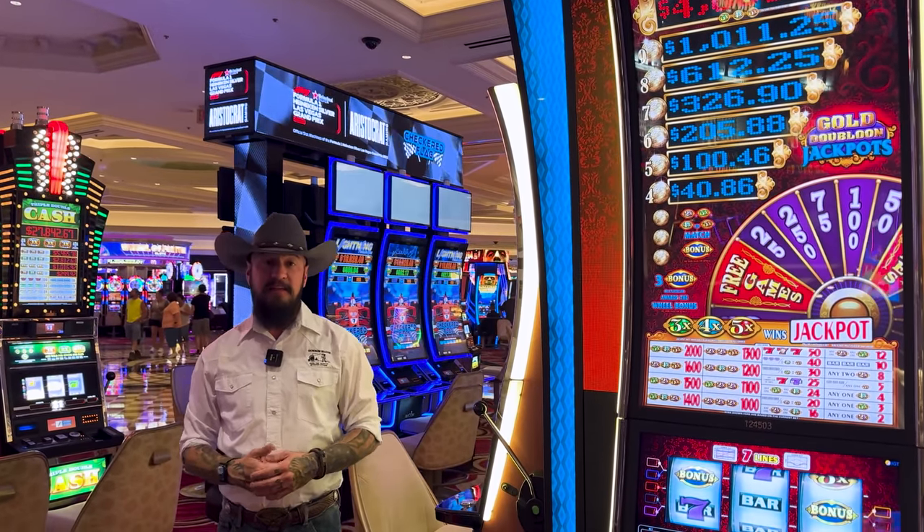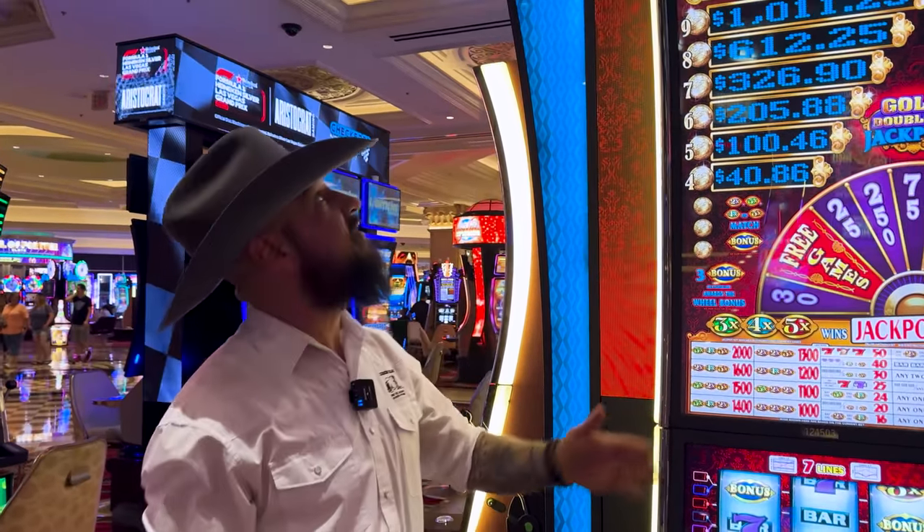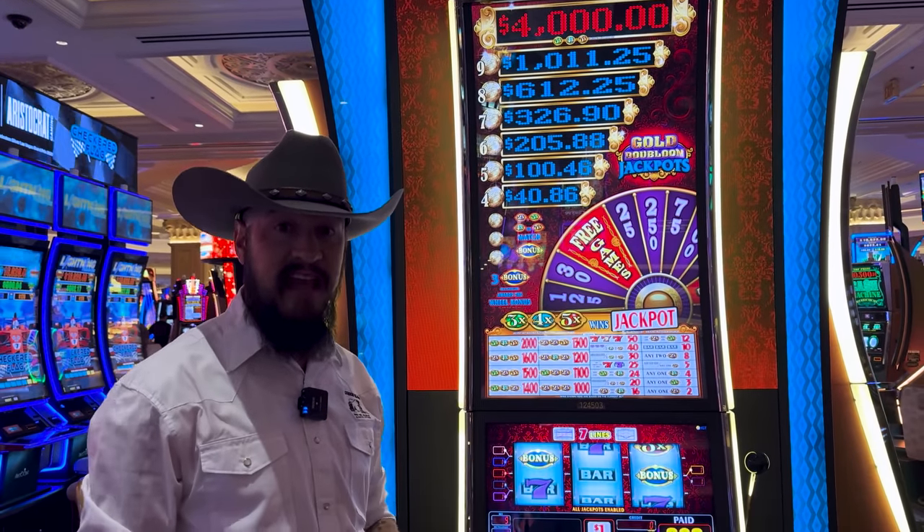Welcome back to Cowboy Slots. Today we are here at the Venetian Casino in Las Vegas and we are going to play a new game by IGT. This is Gold Doubloons Jackpot in the new Diamond RS Cabinet. We're going to give it a shot and see how it plays.